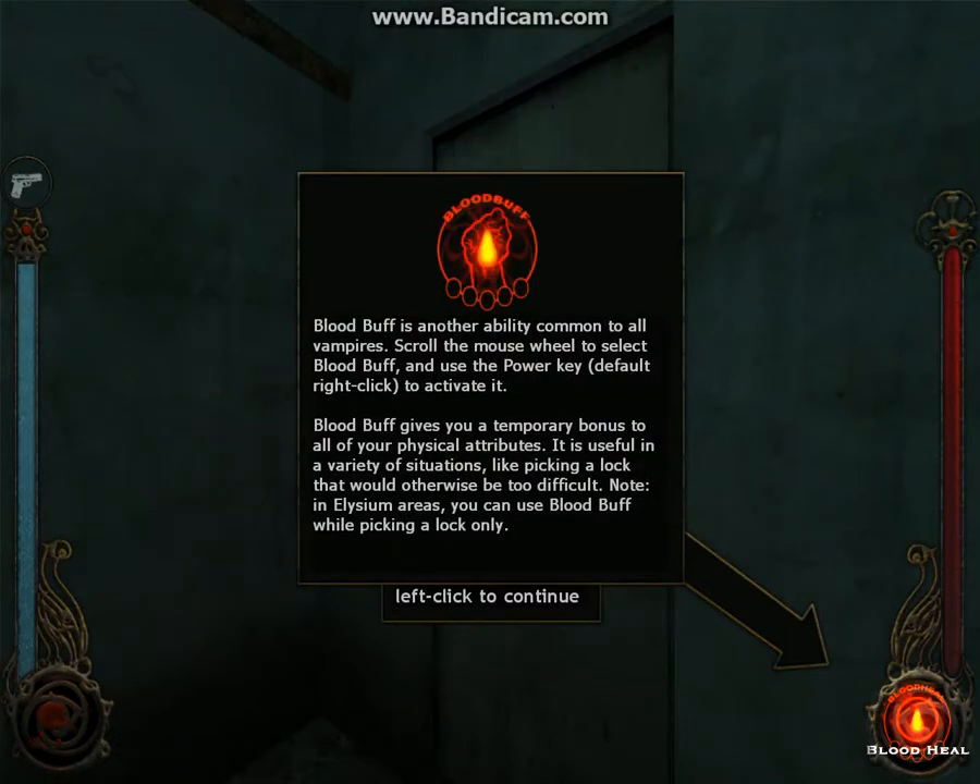Blood Buff is another ability common to all vampires. Scroll the mouse wheel and use the power — default right click to activate it. Blood Buff gives you a temporary bonus to all your physical attributes. It is useful in a variety of situations, like picking a lock that would otherwise be too difficult. Note: in Elysium areas, you can use Blood Buff while picking a lock only.